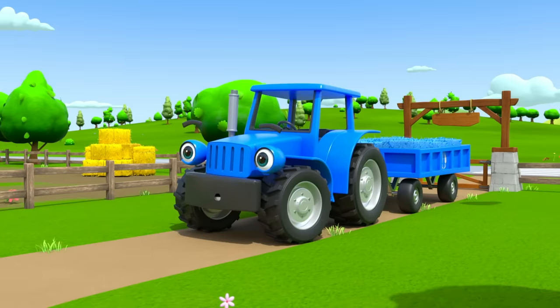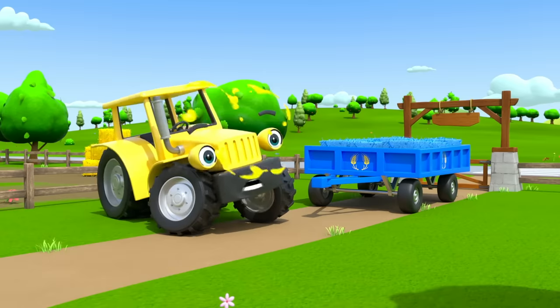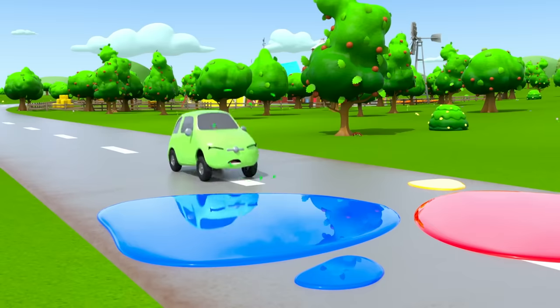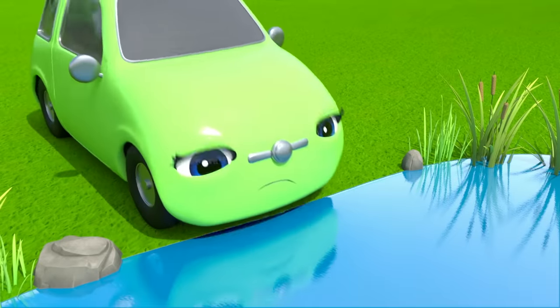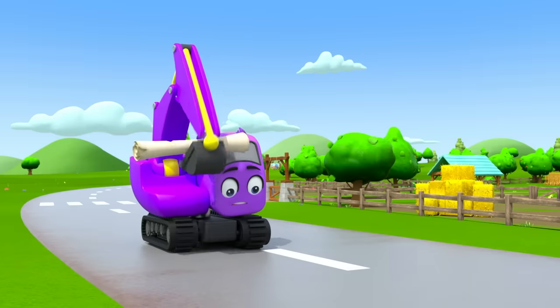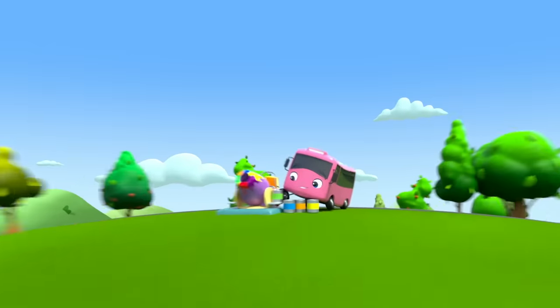There's Terry the tractor. His hay has been painted blue. Uh-oh! Terry's turned yellow. There's Scout the car. She's seen all the paint on the road. Now she's turned green. She looks really surprised. Diggly's coming back. Uh-oh! Now Diggly is purple. I think Diggly knows what's going on.